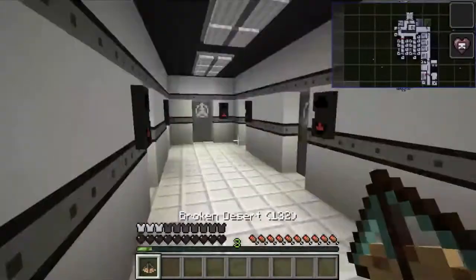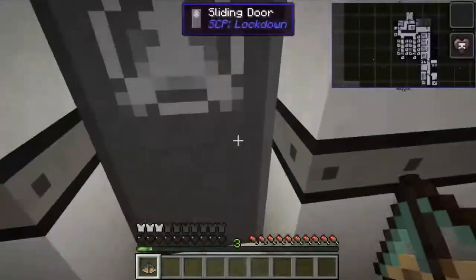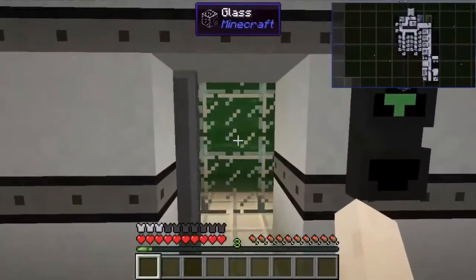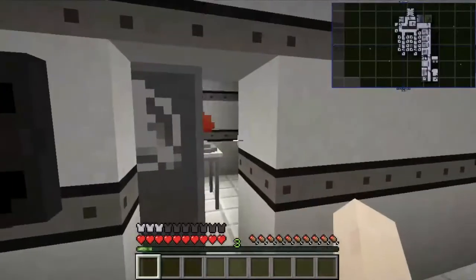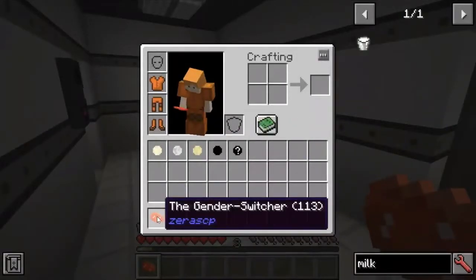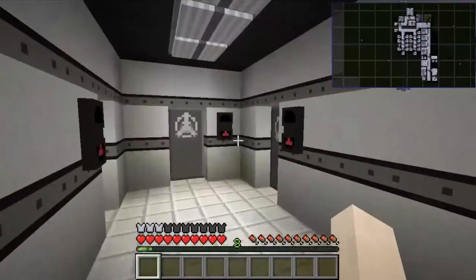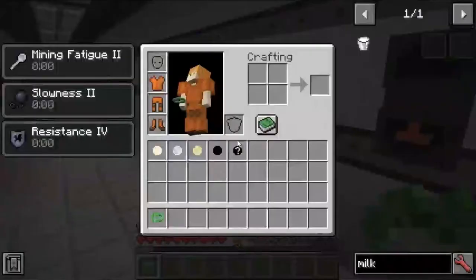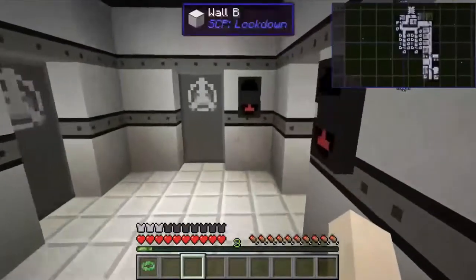Next we have the broken desert, SCP-132 — it's basically just a bit of a desert. Next up we have green goo, which upgrades things you throw in. Next up we have the gender switcher, SCP-113, which I would expect — since I have an Alex game — would change me into a Steve. Next we have the Jade Ring, SCP-17014, which makes you slow but really resistant.